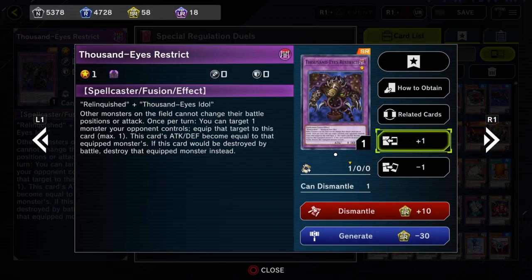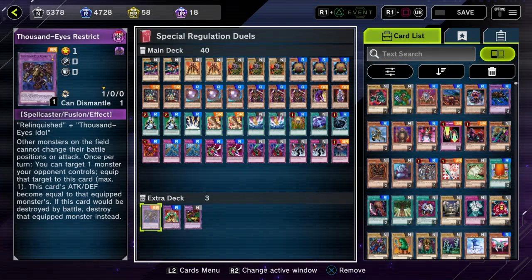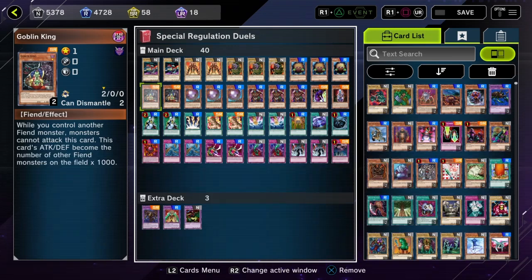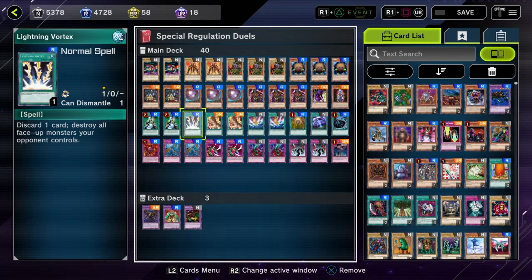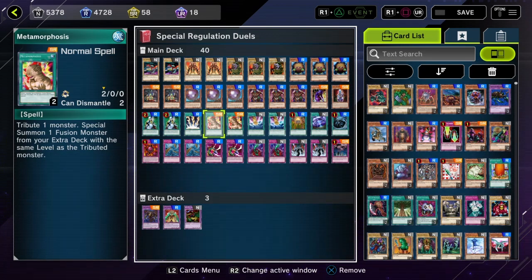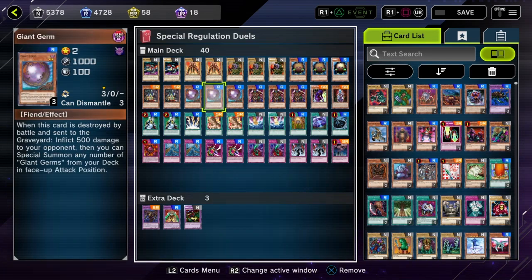I know Thousand Eyes Restrict isn't a Fiend, but he's a Dark Monster and he technically counts. He's also one of the only ways we can actually out a Horus — we can suck up that Horus and start beating down our opponent. We can also use Goblin King as a Metamorphosis target. We only have one Restrict; we don't really care about drawing a second one, but there's a second copy in the deck for consistency in case we really need it.